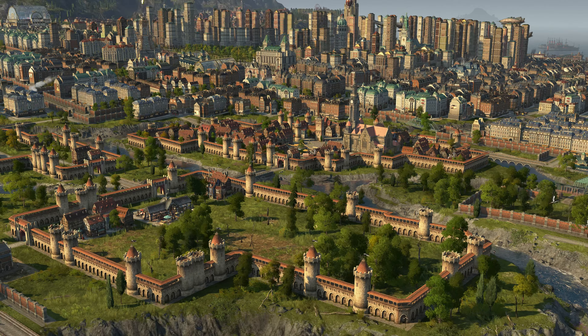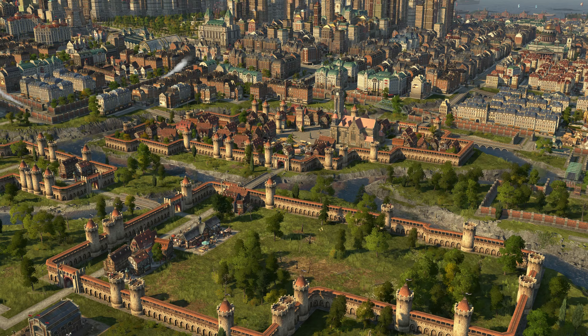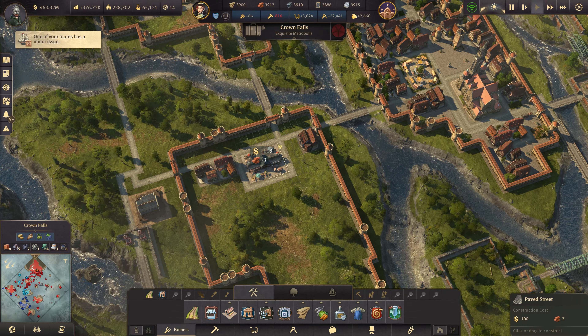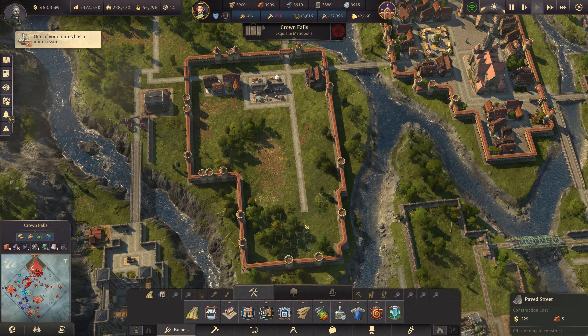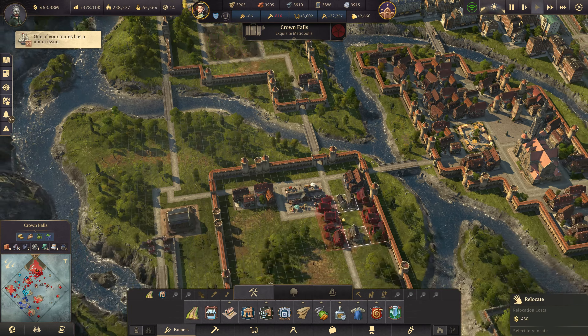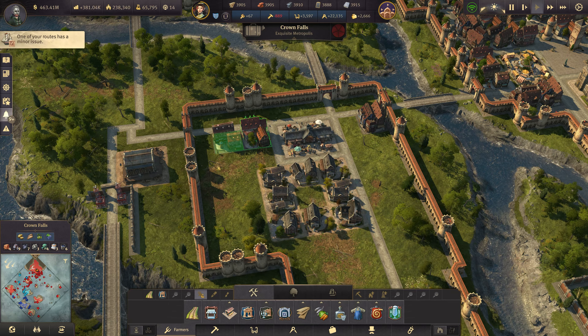Hello everyone, welcome back to Anno 1800 turn megacity. We're returning to the old town we started creating in the last episode. In this episode I'd like to continue with that and finish the iron tower monument. For now though let's get the next district going — for that I'm going to use worker residences, which we definitely need more of.